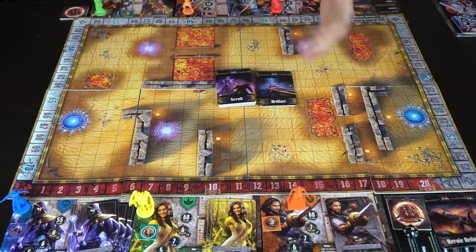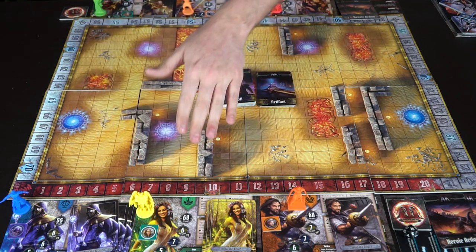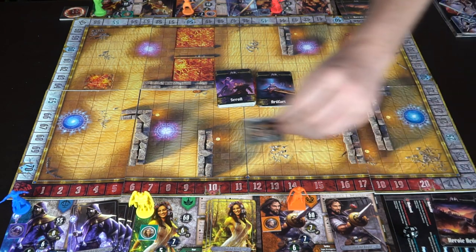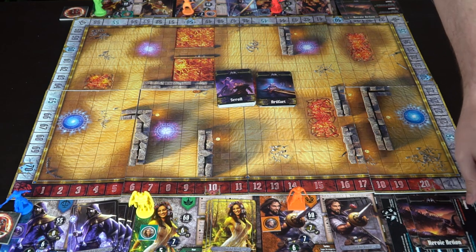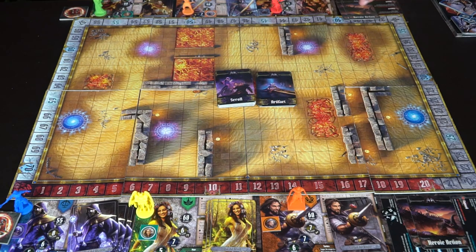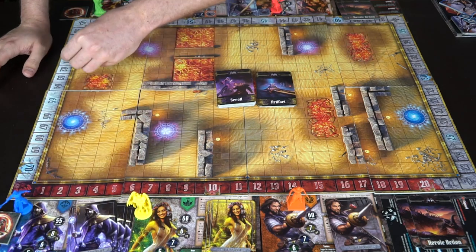Let me show you an extended walkthrough of the PvP version. I've set up a 3v3 two-player variant where each player has drafted three characters with all four character cards and miniatures. Make sure you have your special ready token starting on its ready side, give each player two secret heroic action cards, and have a D20 and the condition card available. Set each character's health on the tracker — for example, 60, 60, and 55 for one side.